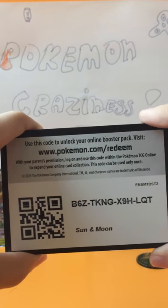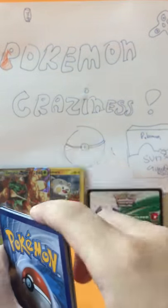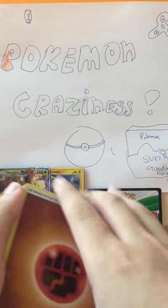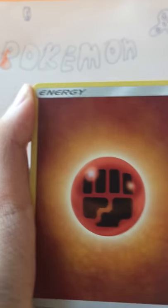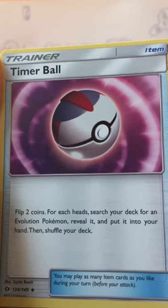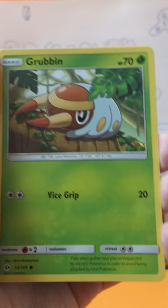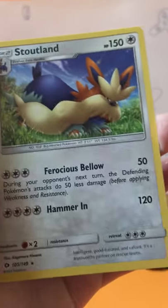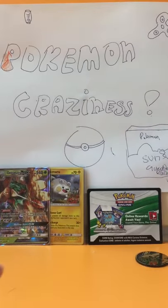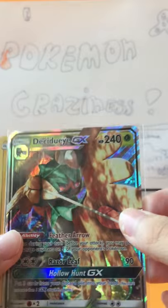I was hoping for an ultra ball but better than nothing — they gave me a Decidueye GX. First cards of the last pack: Fighting Energy, Breon, Timer Ball, Boldore, Sandile, Snubble, Firo, Grubbin, Spearow, a reverse, and the rare is a Stoutland Non-Holo. So to recap: we have a Togedemaru promo and the Decidueye GX. Very nice.